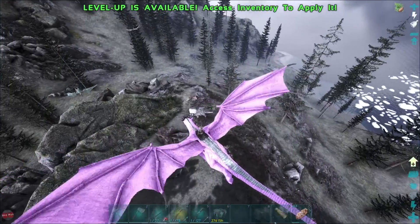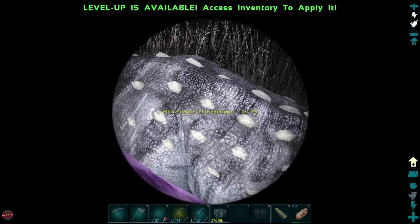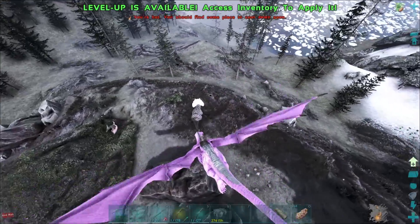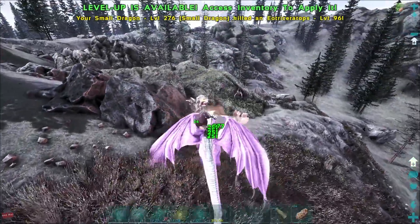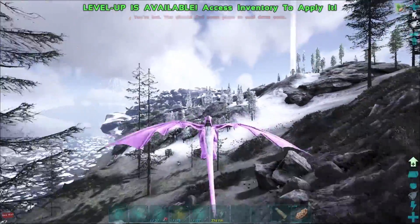There's another new creature. That's not a trike - his head's too big. What is this? An Eo Triceratops. Are you strong? Hit me. 38 damage. Okay anyway, back to finding the creature that I actually want.